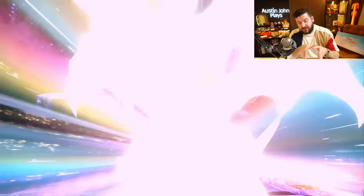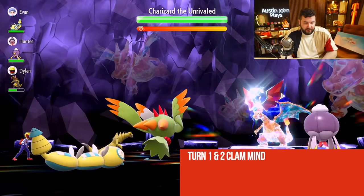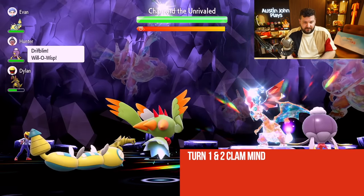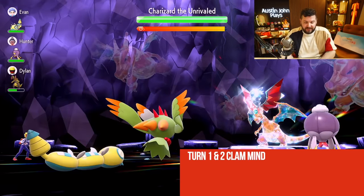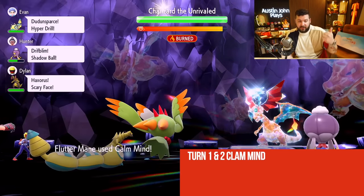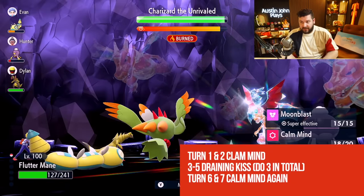Azumarill's stats are max Attack and max HP. The reason I recommend Flutter Mane over Azumarill is because it's just cleaner — there's no chance of being confused. With Azumarill there's a slight chance of confusion, it might take 10 turns, or you might lose, and it also requires being knocked out once. He's going to start with Overheat on one Pokemon. First turn we're going to do Calm Mind. A Drifblim with Will-O-Wisp — that's going to be super helpful with the special attacker. Second turn, another Calm Mind, increasing our Special Attack and Special Defense. After two Calm Minds we're going for Draining Kiss.